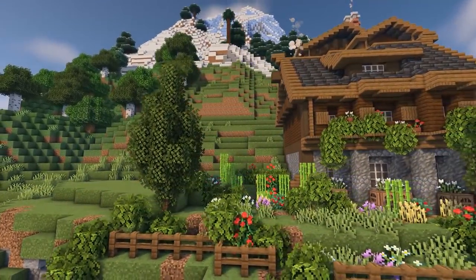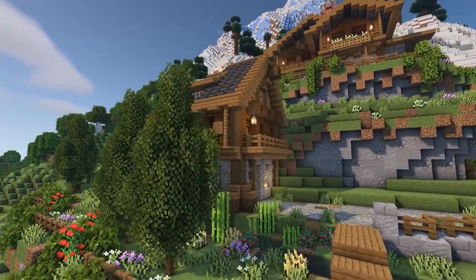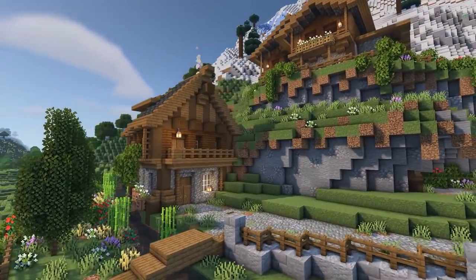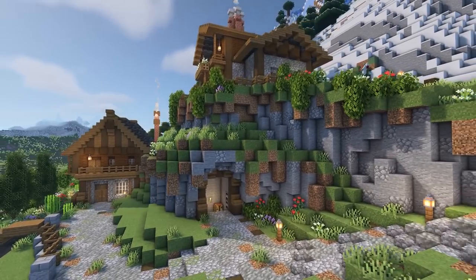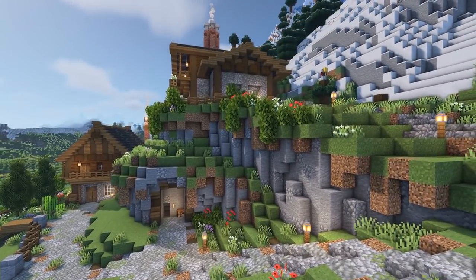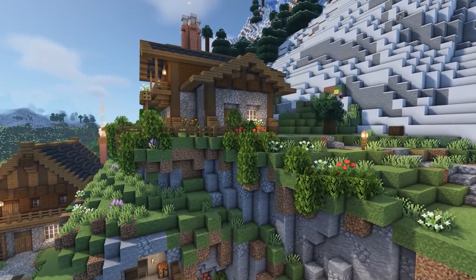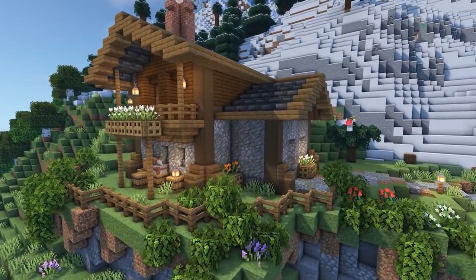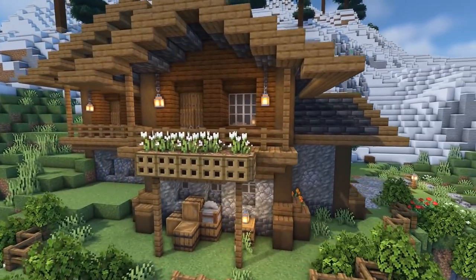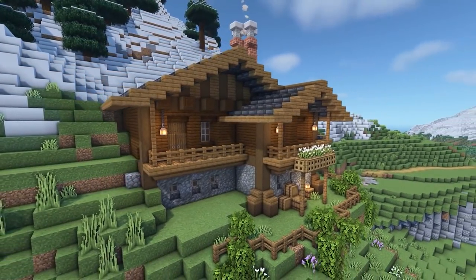Today we are back in our Minecraft survival world where we're going to be building an epic log cutter's cabin. This is going to be a pretty big build - it's going to be sitting on the top of our mountain and should really start expanding the village. We're also going to do a bit of resource gathering and build a few automatic farms, just some basic ones to get us going and help us make trades with those villagers.